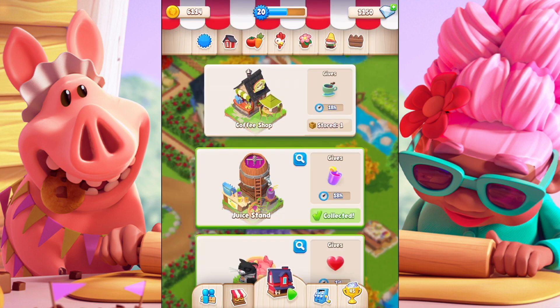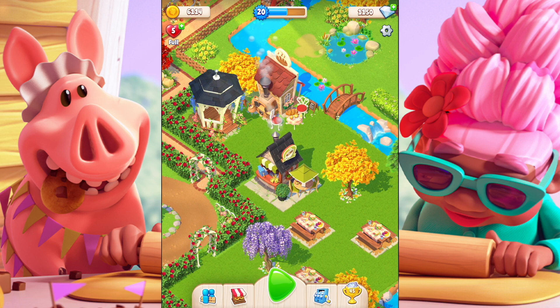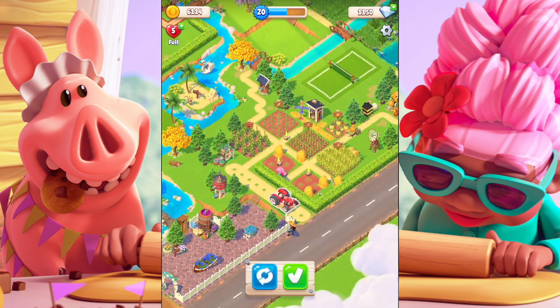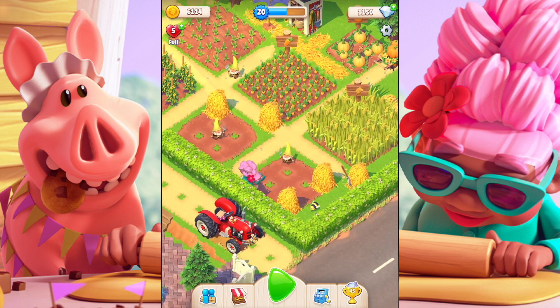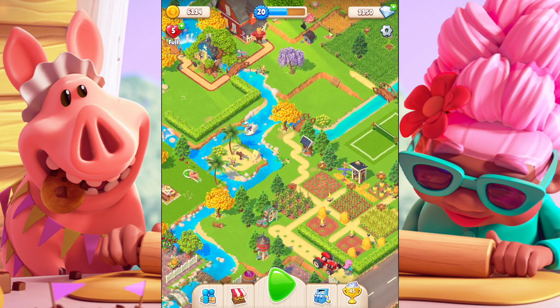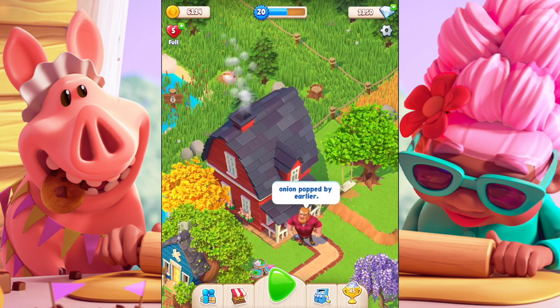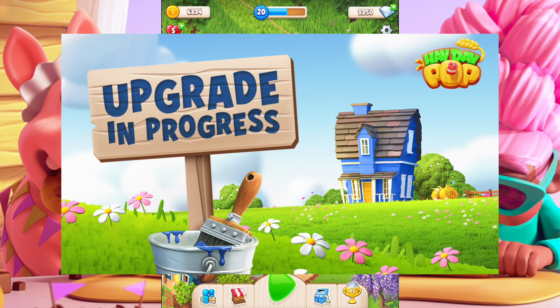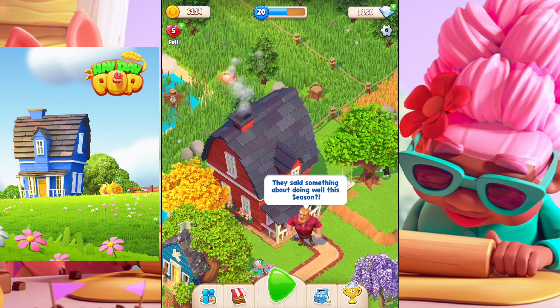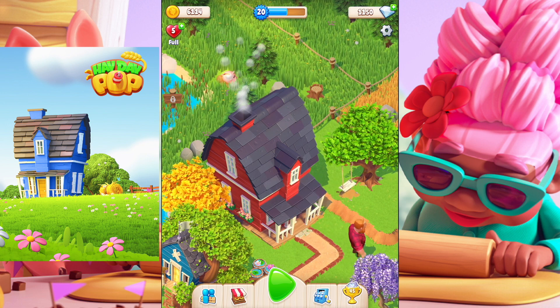In Hay Day Pop, I can put machines back into storage and bring them back out and place them where I'd like. Some decoration I can't put back into storage, which is a shame. Some existing pieces — if I want to keep them, I can't move them without chopping them down and losing them. Now the sneak peek image for 'Upgrade in Progress' relates to the house — it's shown as blue, but on my farm the house is red. Blue and red are very different!